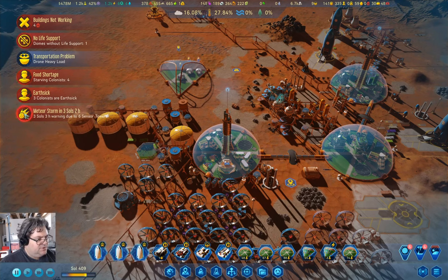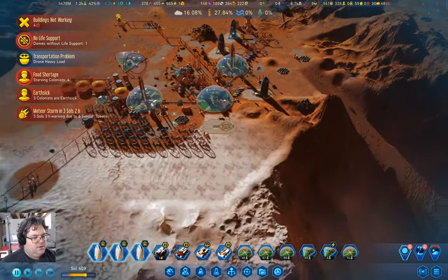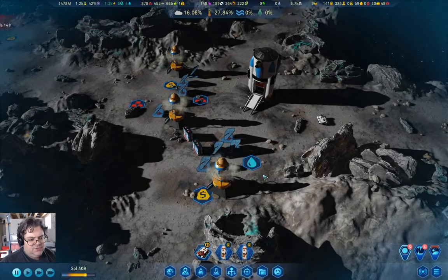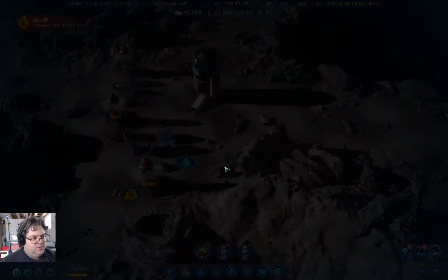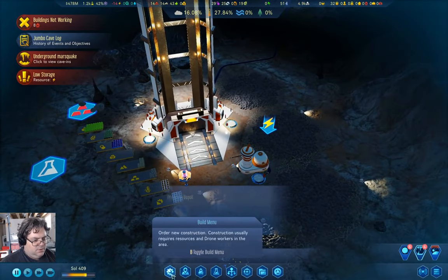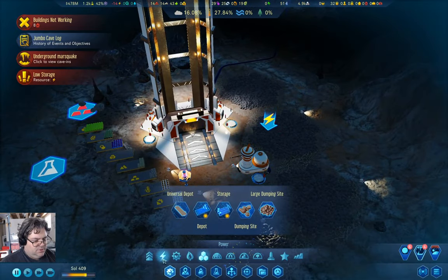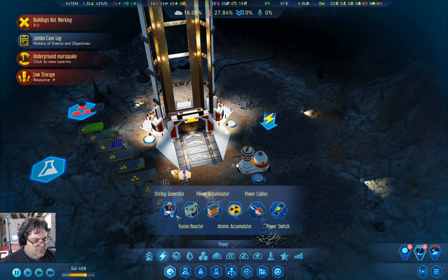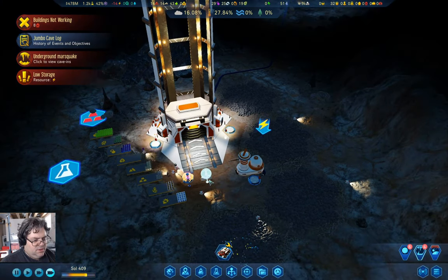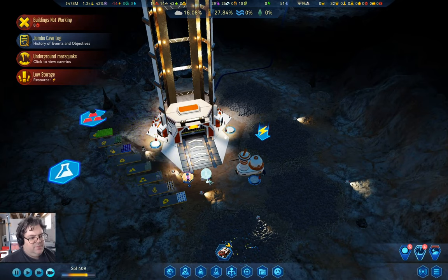Nice — we have a meteor storm coming. We're okay here. Down here — what's the scenario? Not enough power. We're going to go in here and build one of these. That should be enough power. Let's try another one of those. Build that, open it, and then we'll see if that will be enough power. Fourteen short. Not enough power.